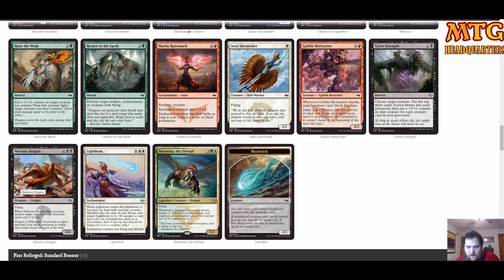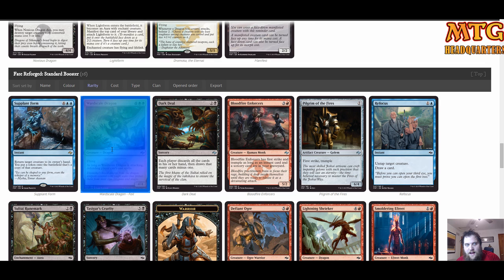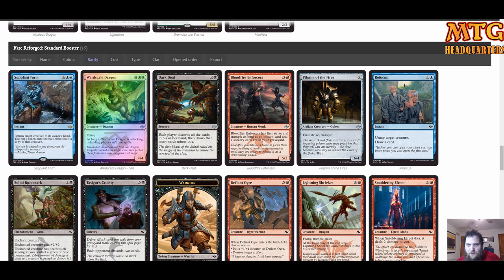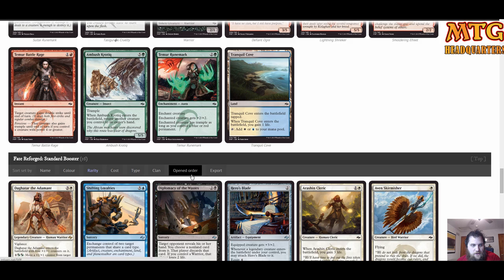We have the Noxious Dragon too, so we have two uncommon dragons in our color plus Dromoka — a third dragon. This deck is getting pretty saucy. In another Fate Reforged pack, we got a foil Wardscale Dragon — holy cats! We have a ton of six-drops, a dragon of every color in Abzan plus the multicolored dragon. We're definitely light on fixing so far.